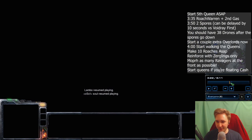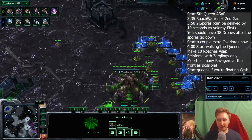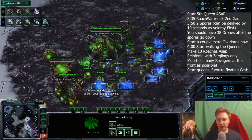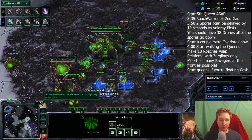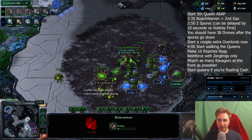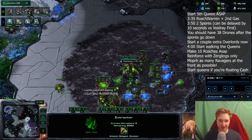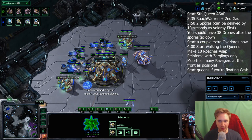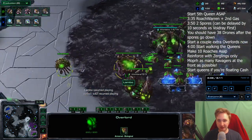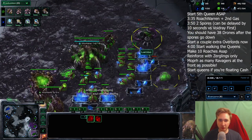Now to the build order. After we make this queen — this is the third queen that spawns — the fourth queen is on the way in the main. After this queen pops we make a new queen here, and the moment we have the money we throw down a roach warren and the gas in the main base. This should be around supply 333 to 335. We build both of those in the main base because this is the least likely position for it to get scouted. I also take the gas towards where the oracle or void ray is coming from, so that if the void ray pokes in it does not see any of this, and if it pokes into the natural everything just looks completely standard. So 335 roach warren, sucking gas.